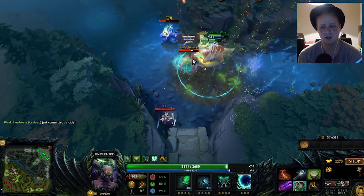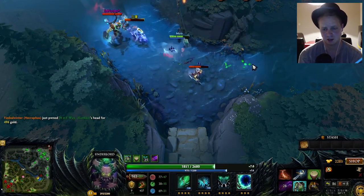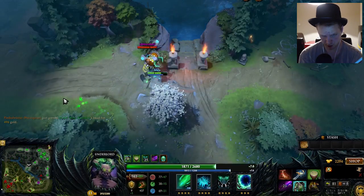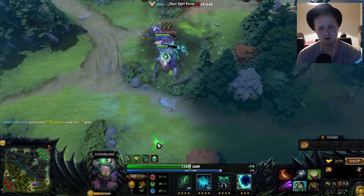It just shreds the enemy's armour, buffs your team, and then you just have a great time beating everyone to death — it's fantastic. Don't forget Shiva's guard either, which is very very strong. And because he's so mobile, boots of travel work very well on him, so if you can get boots of travel that would also really help your win rate.